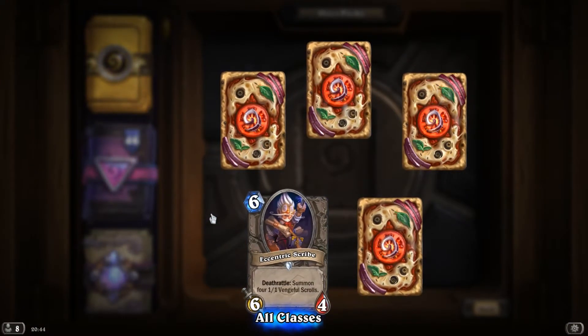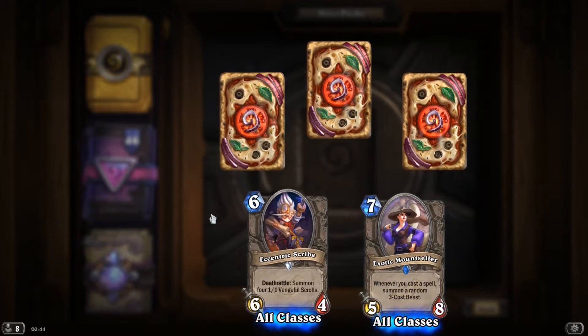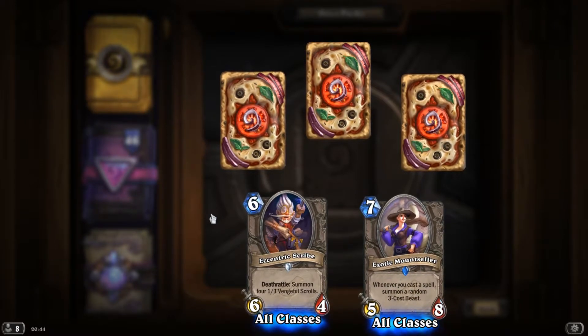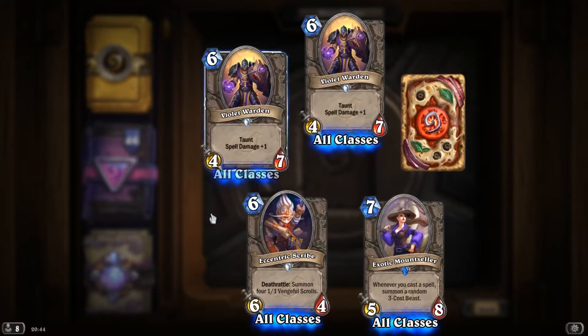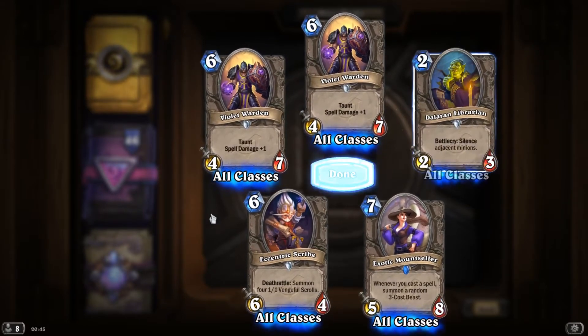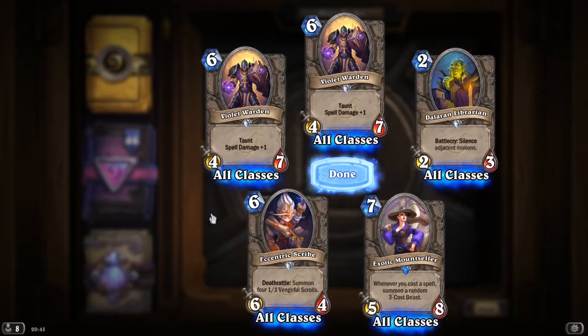Another Eccentric Scribe. Rare, Exotic Mound Cellar, whenever you cast a spell, summon a random 3-cost beast. Violet Warden, another Violet Warden, and Dalaran Librarian, Battlecry, silence adjacent minions.